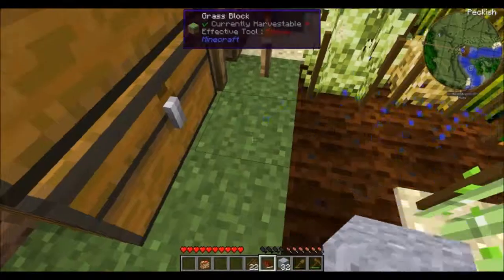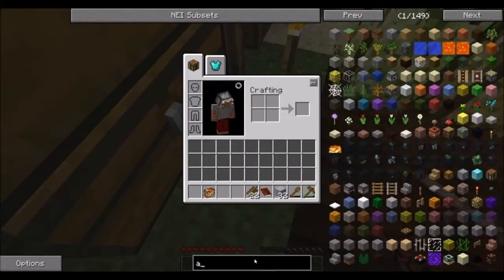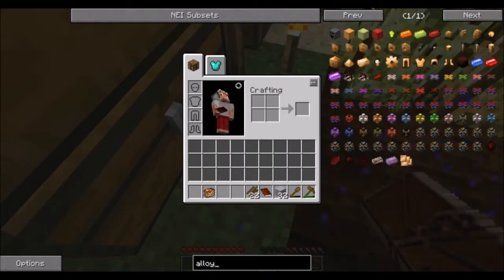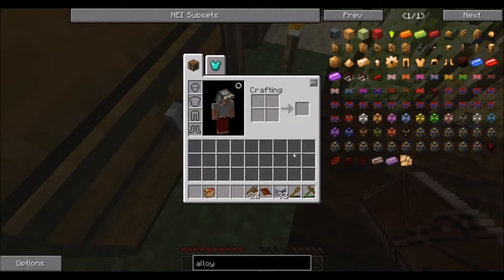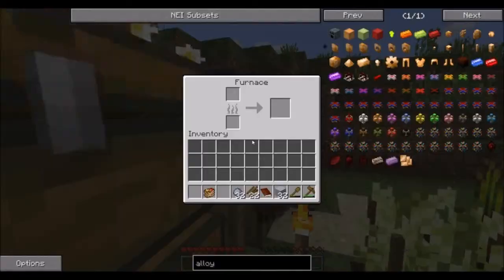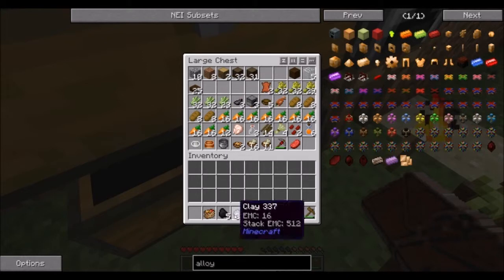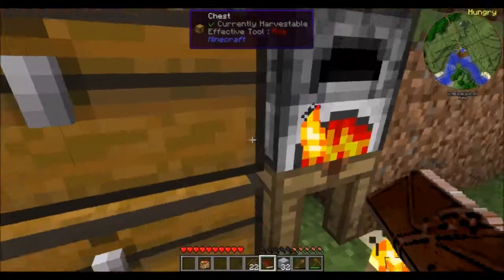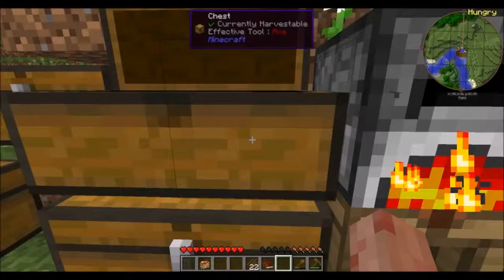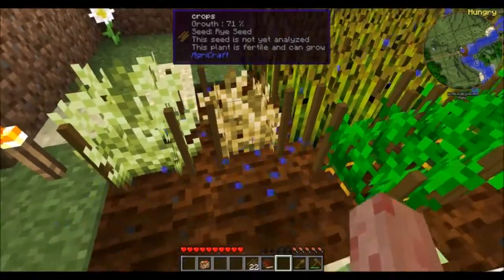We got a little bit of grout. We also need an alloy furnace — let's check what that's going to take. Lots of bricks — eight times four is 32. I'm going to get 32 bricks, so these will each make eight. Four coal, 32 clay — that should be done in no time. We got the rye!